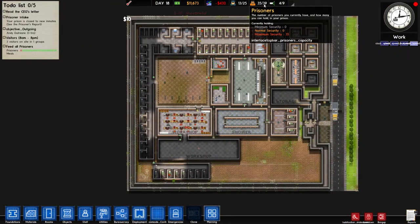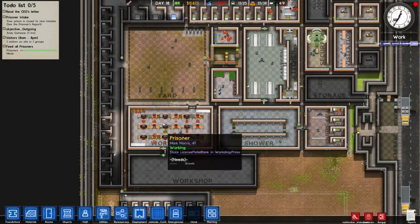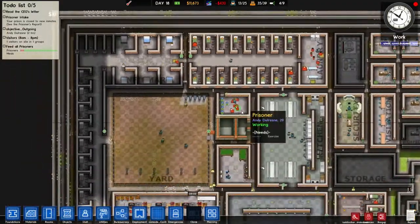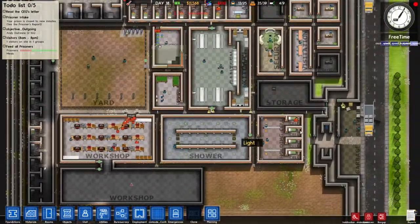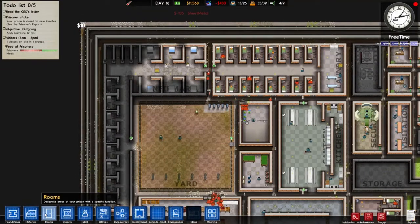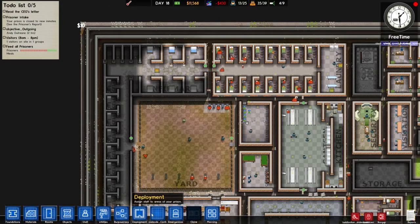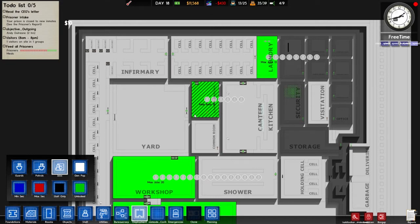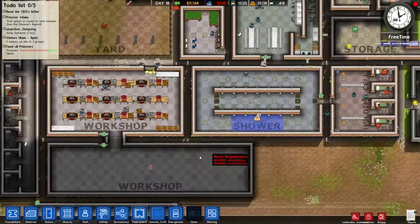Looking at my layout, I have 35 prisoners with a maximum holding of 39. There are 20 prisoners that can work in one workshop, 20 in another — a total of 40 — plus six in the cleaning cupboard (which is about to increase) and 13 in the laundry. I zone this up as a cleaning cupboard, and checking deployment jobs we can see both laundry and cleaning cupboard have a maximum of 13, so that adds up to 26.